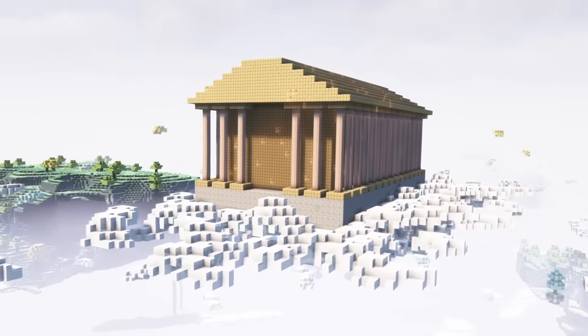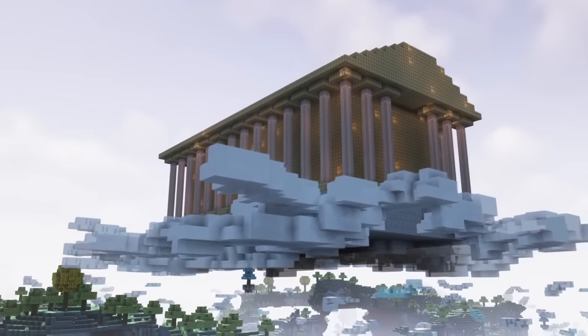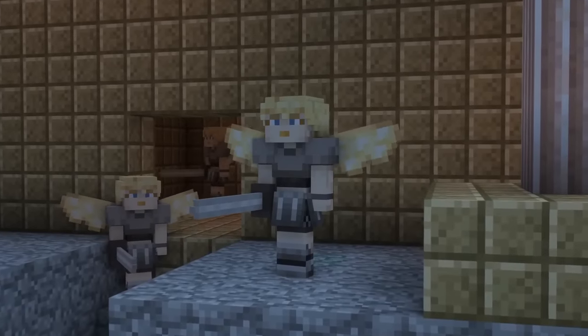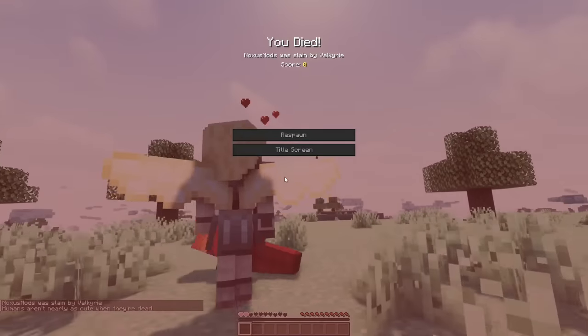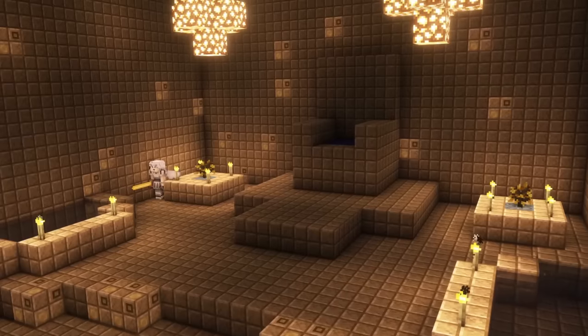The silver dungeon, which is floating on clouds up in the sky, looks like an ancient Greek building. It has many different rooms with chests, which again can be mimic chests that attack you. Furthermore, you will encounter valkyries. These mobs won't attack you, but they will defend themselves if you attack them, and they deal a lot of damage if you are not wearing strong armor, so I wouldn't recommend attacking them without a reason.